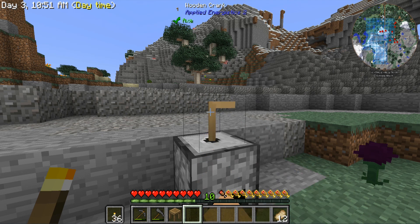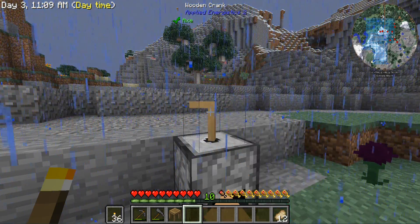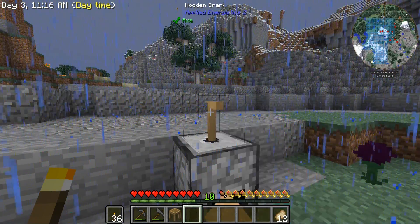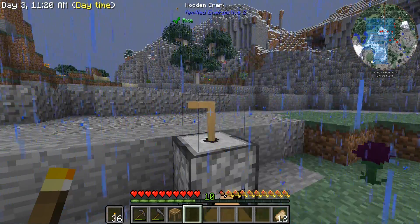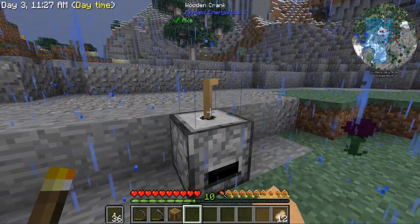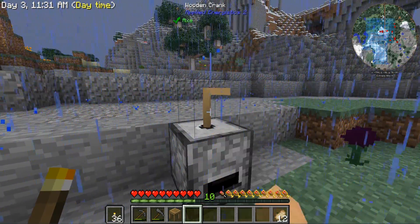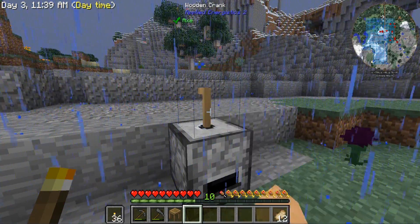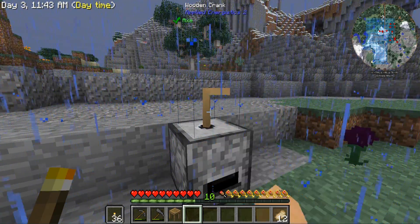We need to get basically four blocks of metal, and then we're going to need some seared bricks. For seared bricks we're going to have to get grout — that clay, sand, gravel mixture for your smeltery. It looks like we have a lot of gravel around. There's a little bit of sand up there I'm probably going to steal. Now it's pouring in game as well. I might have to go over to the river to get some clay.